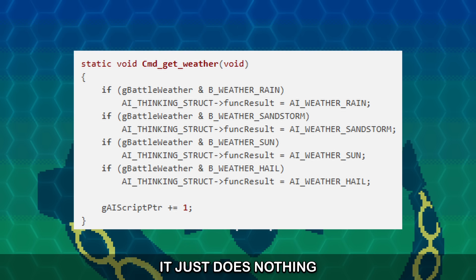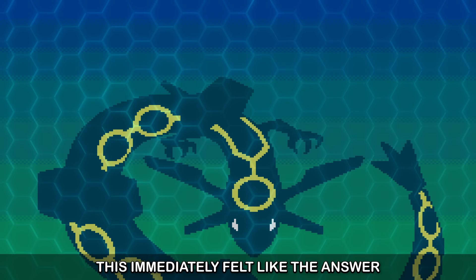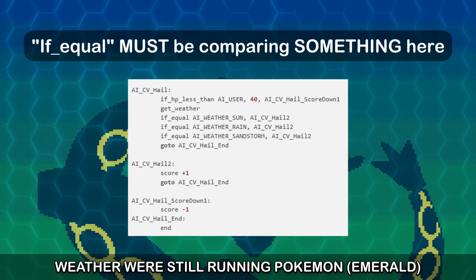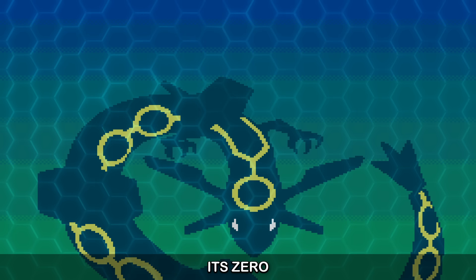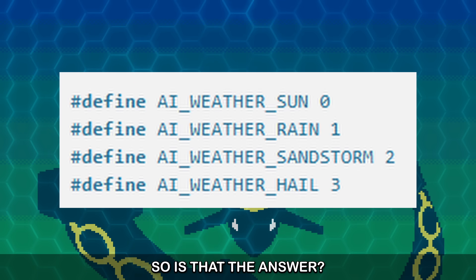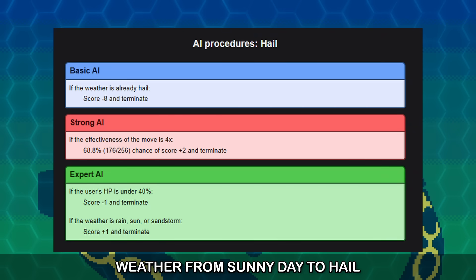The AI really does nothing — there's no bugged value being written to memory; we just don't do anything at all. This immediately felt like the answer. The check does nothing, but after we do the check for the weather, we're still running Pokemon Emerald. There's still a part of the code we look at assuming it's the answer to the question of what is the weather. This part of the code is a number, and by default we should assume it's zero. By Gen 3's own definition, zero is Sunny Day. So is the check broken and the answer always says it's Sunny Day, causing Hail to be used to change the weather from Sunny Day to Hail?